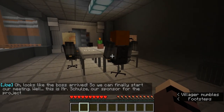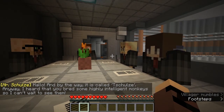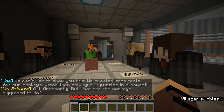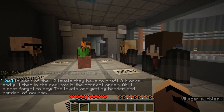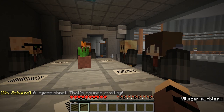'It looks like the boss arrived so we can finally start our meeting. This is Mr. Schulze, our sponsor for the project. Hello — and by the way it is pronounced Schulze. I hope you've got some highly intelligent monkeys, I can't wait to see them!' 'We created some tests for our monkeys — watch the absorbing of passes. In each of the 12 levels, the monkeys have to craft three blocks and put them in the red box in the correct order. The levels get harder and harder!'